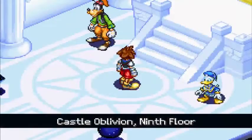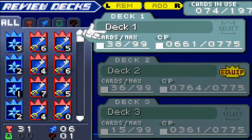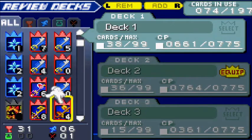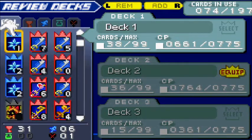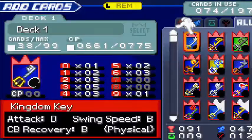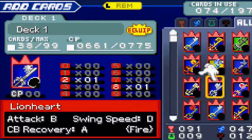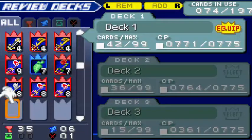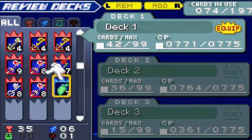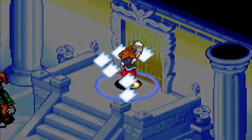We're going up to the ninth floor. Before I enter, we gotta do something about our decks. This should be a pretty decent deck for Atlantica, because at Atlantica, pretty much everybody's immune to lightning. But not Blizzard, so that'll be nice. We also have a lot of CP we can work with.